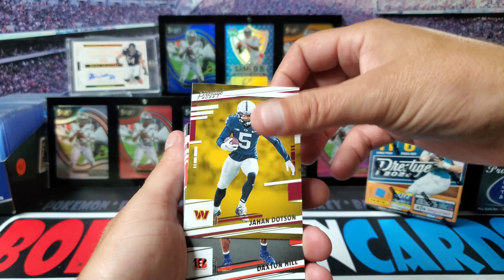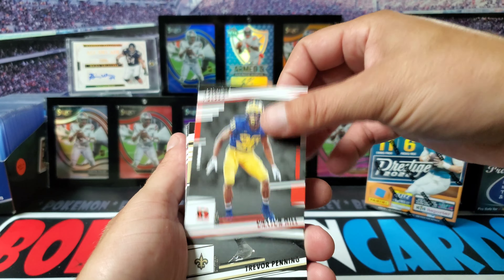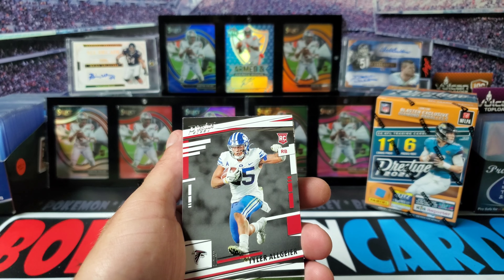We got Dotson, we got Daxton Hill, Trevor Penning, Carson Strong, and we got El'Germain.